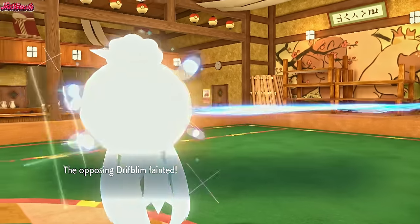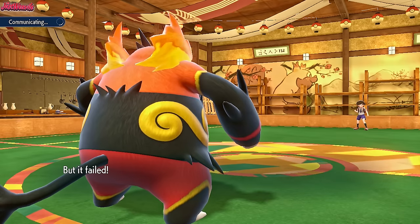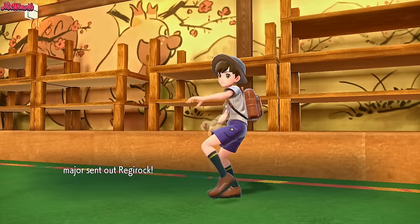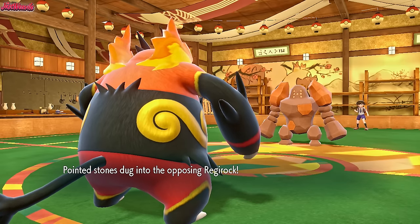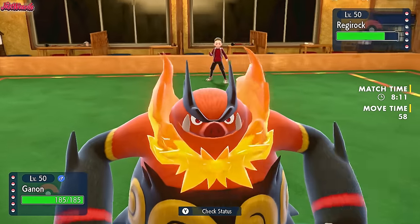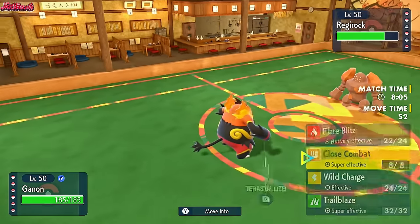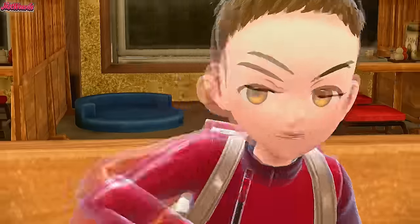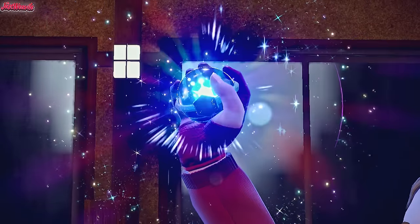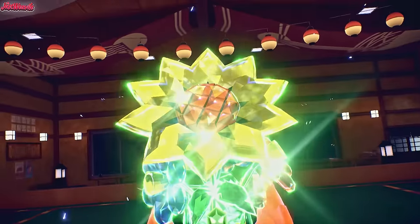Regirock does come in — fine, it's going to get some Stealth Rock chip. Now I want to Tera, but if they go for a Thunder Wave it's all over for us. I kind of want to go into Gholdengo, but I also want to go for a Trailblaze Terra Grass. I think I'm just going to set up now with Emboar — I don't think they'll Thunder Wave because they'll predict Gholdengo to come in. If we Tera Emboar into Grass type, we can get some nice damage off with Trailblaze and then go for a Close Combat.